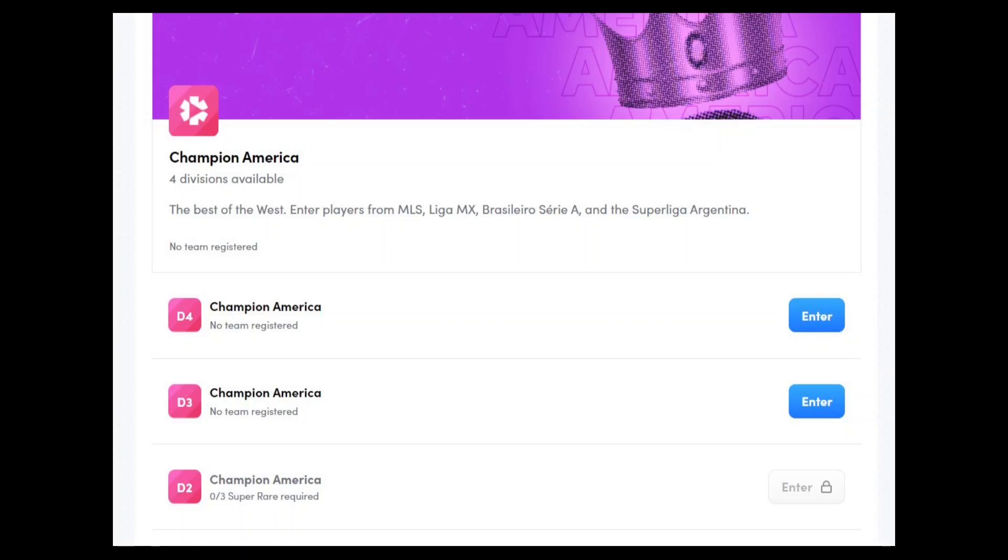And last but not least we have the Challenger Europe League, which again contains 4 divisions. Entry is limited to players representing teams from outside the top 5 European leagues. These European leagues include the Portugal Liga, the Russian Premier League, the Holland Eredivisie, the Belgian Pro League, the Scottish Premiership, the Turkish Super League and the English Championship.